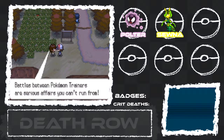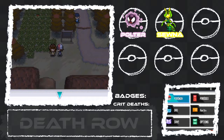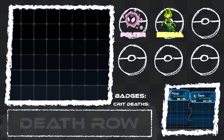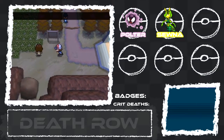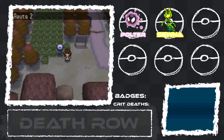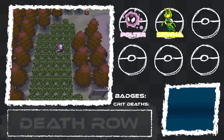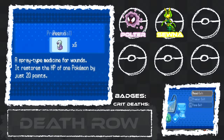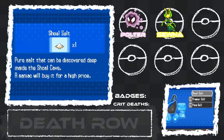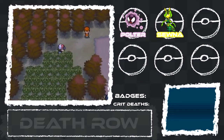Alright, let's continue on. Battles between Pokemon trainers are serious affairs — you can't run from them. Am I healed? Sona is hurt, let's go heal really quick. Route 2 — we could catch a Pokemon and get this item. It's so salty. I love randomizers, I miss doing randomizers, they're so fun. I could sell that item to a certain person but I don't know where they are in this game.